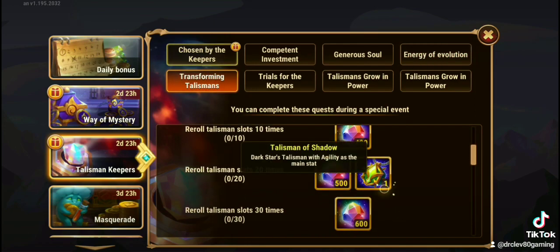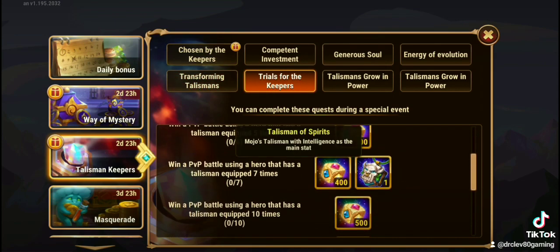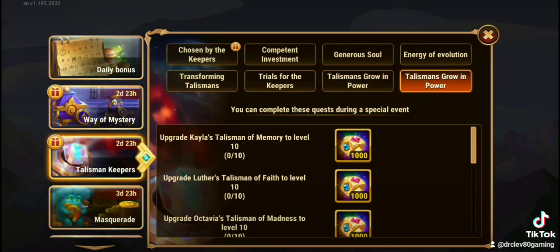You're going to be able to get Dark Stars for rerolling the stats 20 times. You're going to be able to get Mojos for battling using a Hero that has a Talisman 7 times. You're also going to be able to get Metal Cubes for leveling up your Heroes.